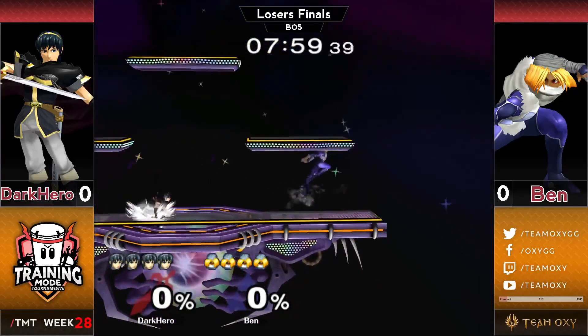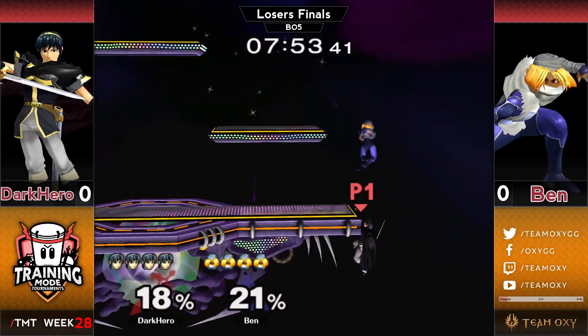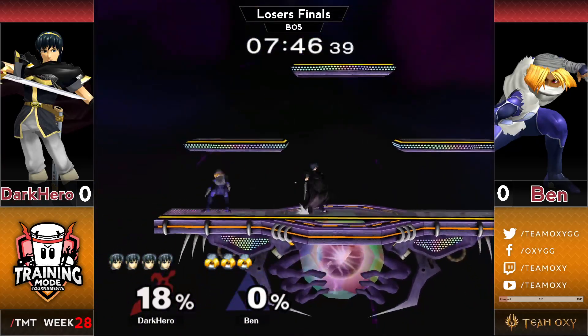Battlefield — the true neutral. It's the handshake stage you walk up to with someone you really don't know. You don't want to just start Battlefield, but Dark Hill is perfectly comfortable with it. He already takes a stock just 12 seconds into the match.